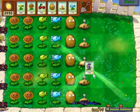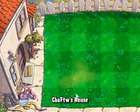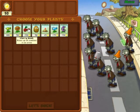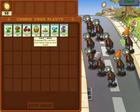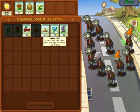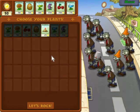Here we go — here's a good plant, this is called the Chomper. It will eat your zombies but it takes a while to chew through one. It's great against bucket zombies. Now you can choose your plants — I don't usually use the Chomper but I am going to have to use it here.